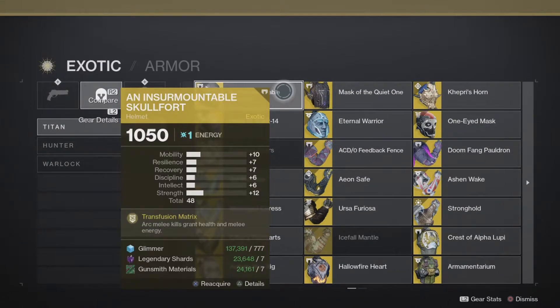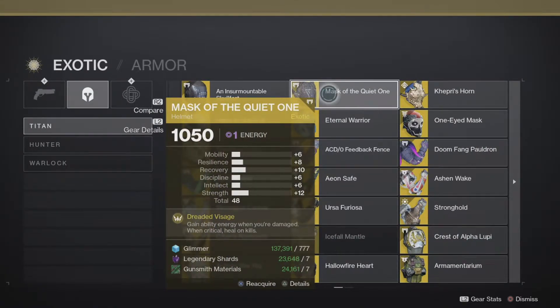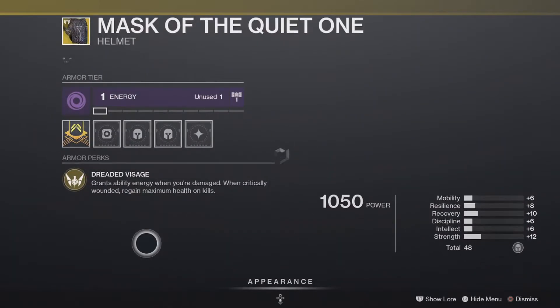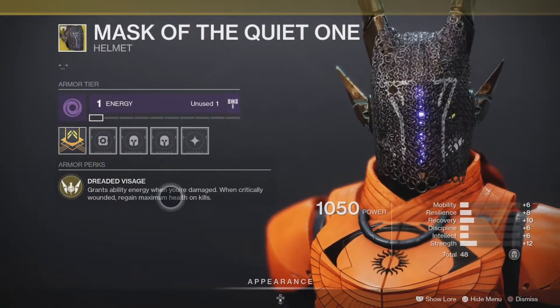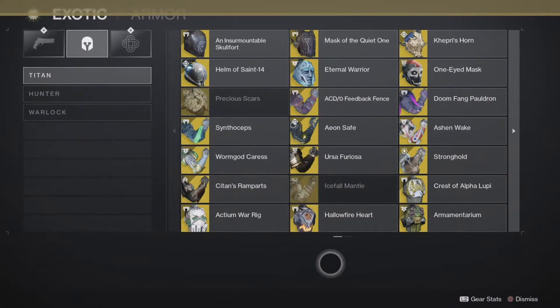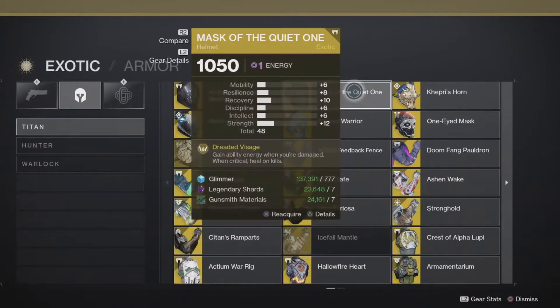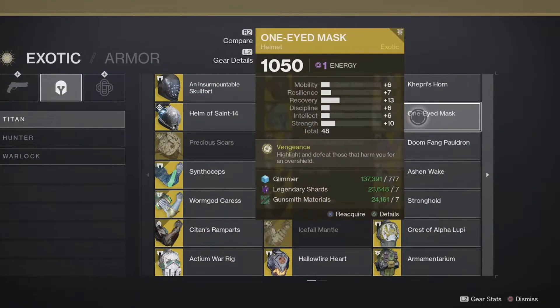Insurmountable Skullfort — nope, that's an arc melee exotic. We got Mask of the Quiet One: gain ability energy when you're damaged, and when you get critical health, heals on kills — regain maximum health. Now I don't know if maximum health means health and shields or just health. If it's health and shields, that is very powerful. It would probably be more powerful than the One-Eyed Mask.